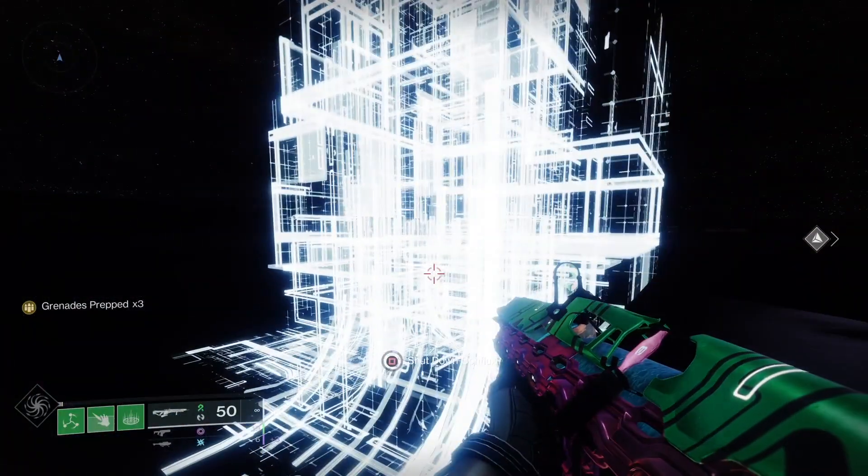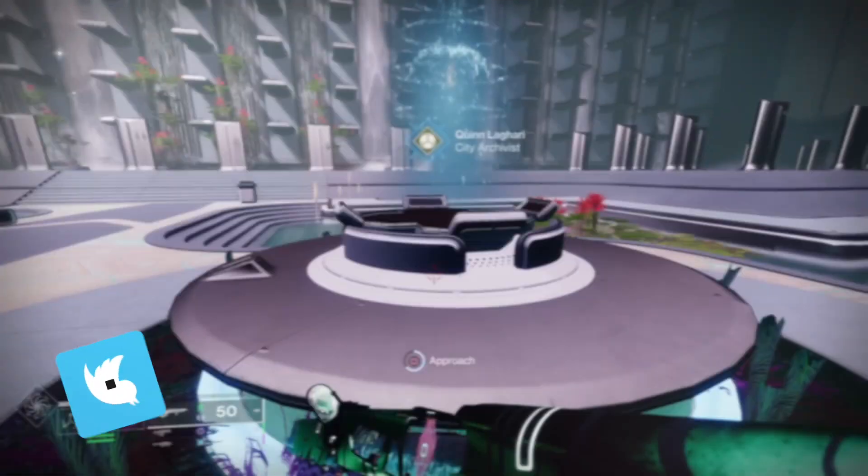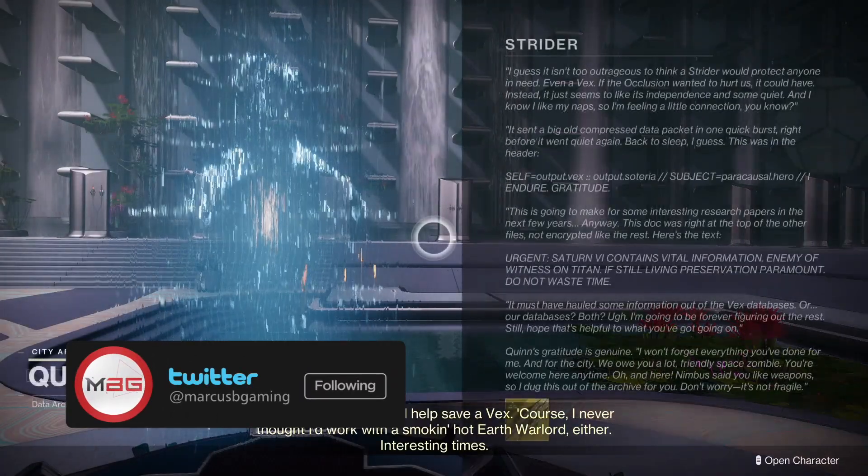Rocket launchers and linear fusions are all your friends here. After you kill the biggest Hydra and shut down the last Conflux, spawn at the Hall again and pick up that fresh new blade.